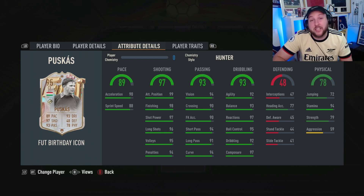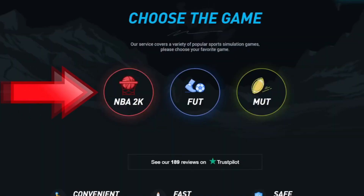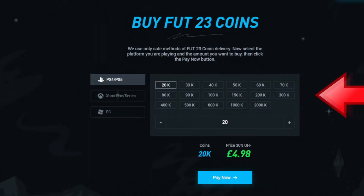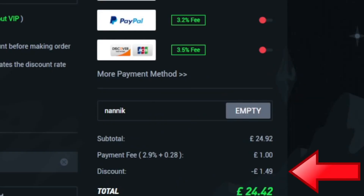That being said, let's jump into some gameplay, but have a word from today's sponsor first. Are you tired of playing sweat teams like this? Make sure you go to Alt-9, select Foot, select Foot 23 coins, choose which console and how many coins you'd like to buy. Select your payment method and don't forget to add code NANIC for 6% off on all orders.